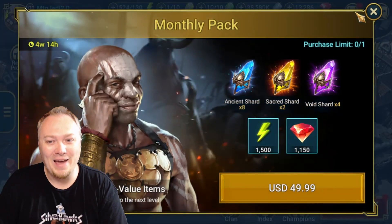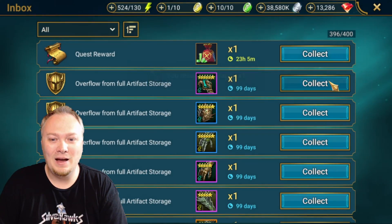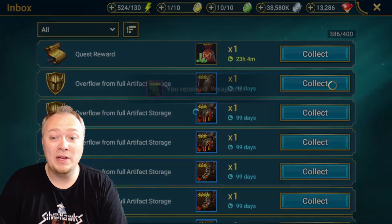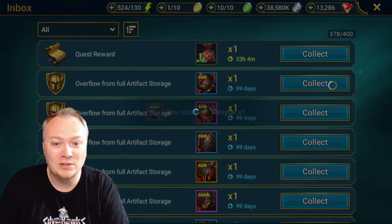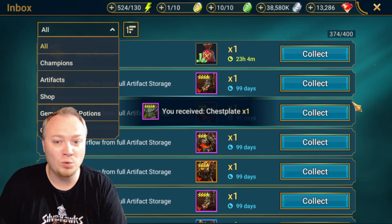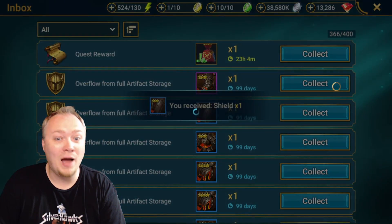Now, I also accidentally filled up my inbox, so I need to click through this. Plarium, here is another PSA: 'Collect all artifacts' — or give us a choice. Give us more filters here, first of all.